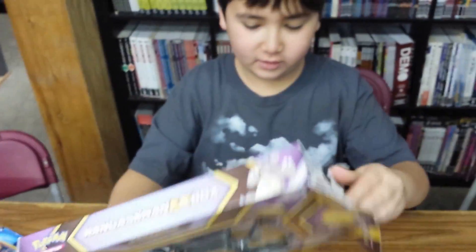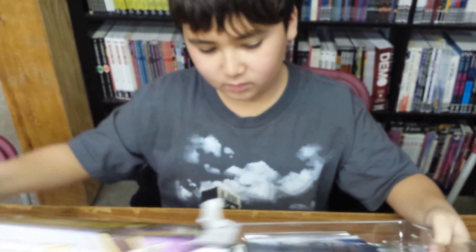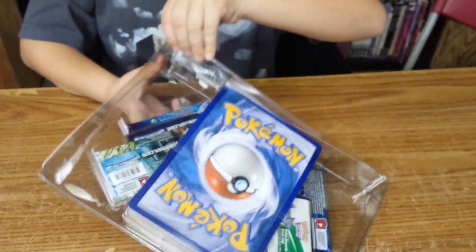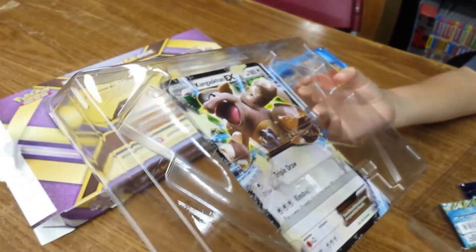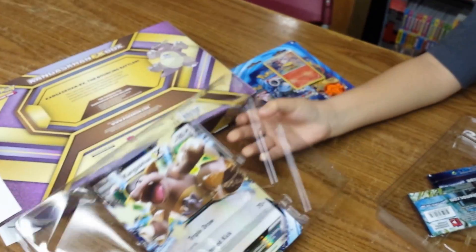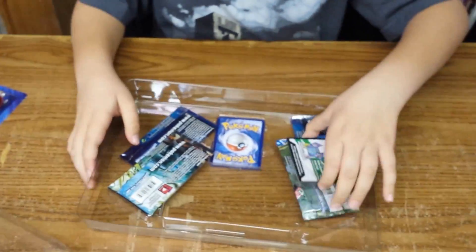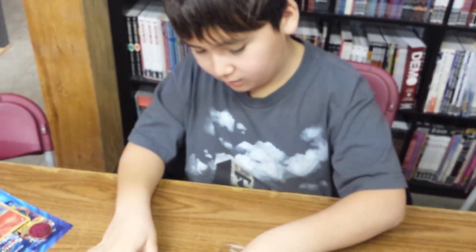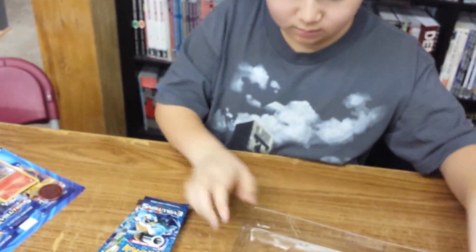First let's get into the Kangaskhan box. Jumbo card? Yup. We got a Kangaskhan EX Jumbo. We got the code card. Let's get the packs out. We got Kangaskhan EX.